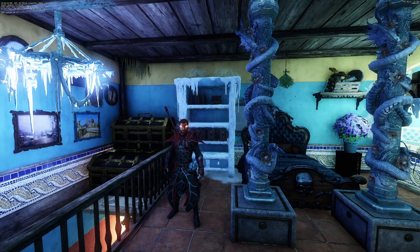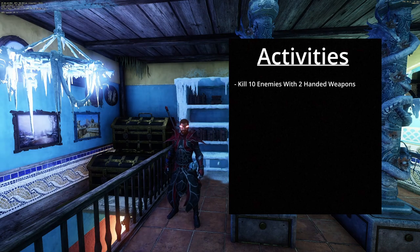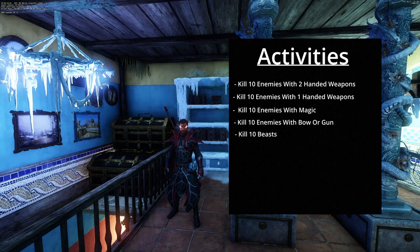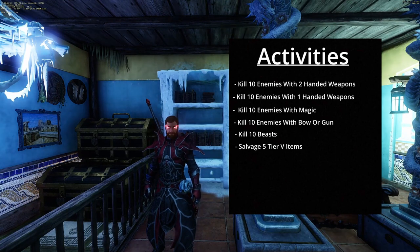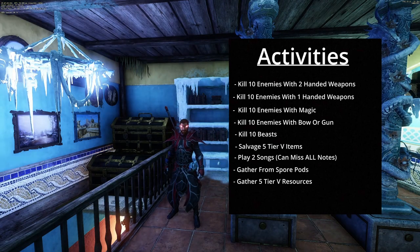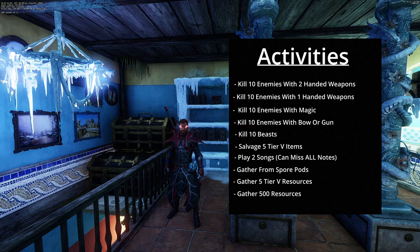Once you've got everything you need, to complete the activity card you're going to want to: kill 10 enemies with two-handed weapons, kill 10 enemies with one-handed weapons, kill 10 enemies with magic, kill 10 enemies with bow or gun, kill 10 beasts, salvage 5 Tier 5 items — if you need Tier 5 gear I'd recommend getting some from a chest run or buying it off the trade post — play 2 songs, gather from a Spore Pod, gather 5 resource nodes, and gather 500 resources. These are the only things you have to do this Season in order to complete it.